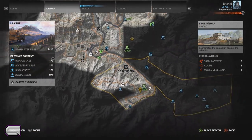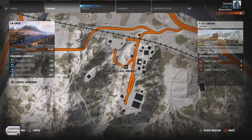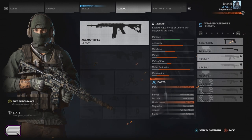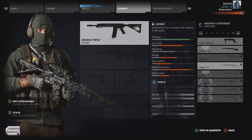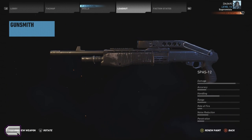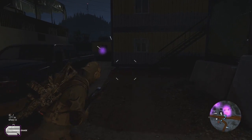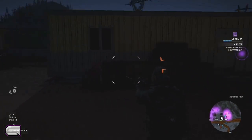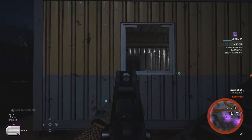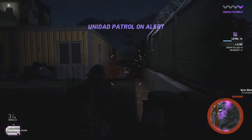Now looking at the Spaz 12 — it's located in Lacrosse, on the right side if you're attacking. It's in the center of a Unidad base with guards around, but it's easy: just take out the three guys in the way and grab it. I'm only using the stock version since I literally just picked it up when I recorded this. This thing is an absolute monster for range and fire rate. That's a heavy sitting down — one hit straight to the chest, easy kill. It has five bullets in the clip; you can extend it to around eight to ten.